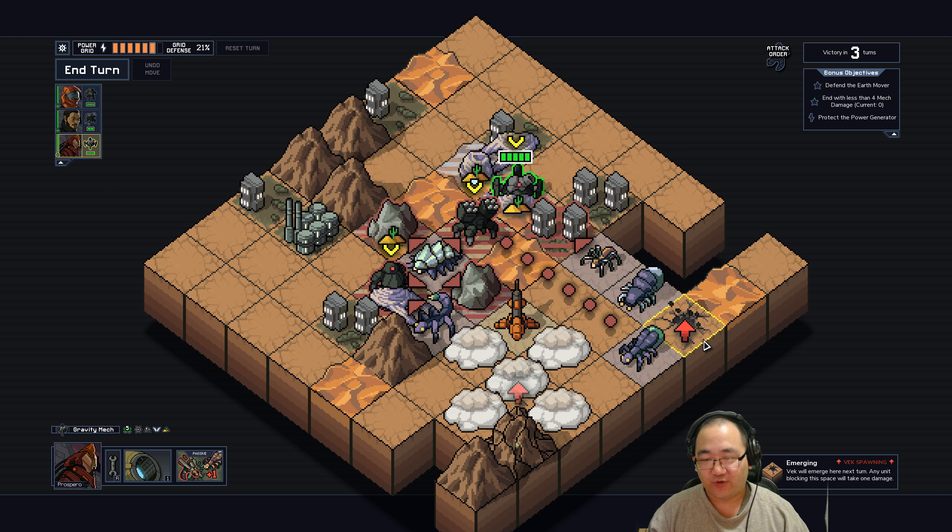We still managed to achieve all our objectives, and we only lost one grid defense, one building power thing. It's actually pretty good in my opinion. We got our grid power back. I'm not worried about that too much now. I want to be able to reach this, and we definitely want to aim for more reputation, because reputation is nice.